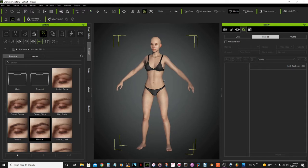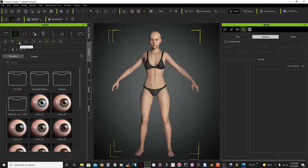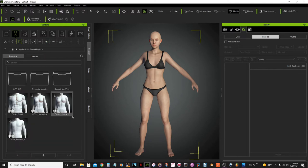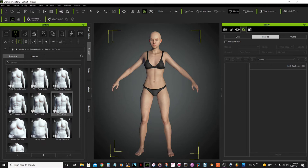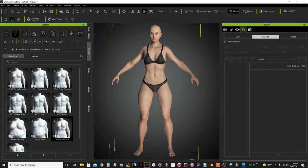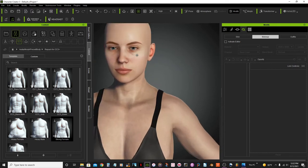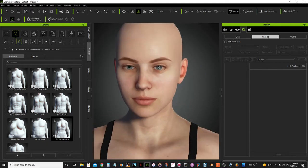I'm going to use this character but I'm going to be changing her body only. I'll go to the content panel base and body morph, open this folder, and I'm going to select a strong female body.